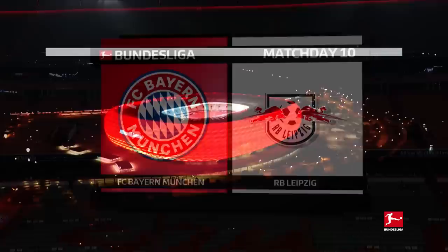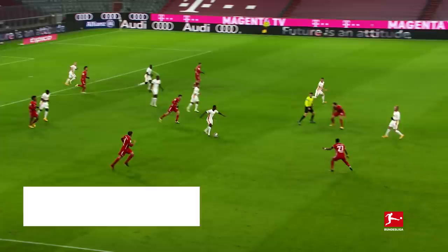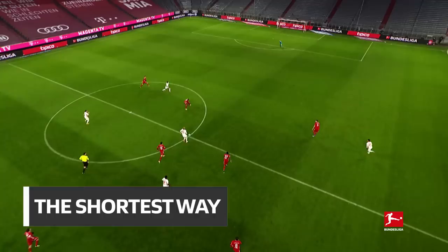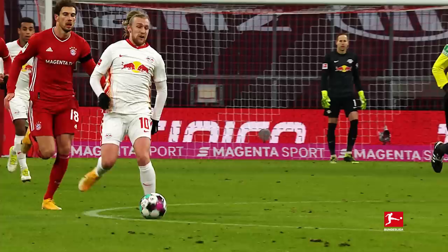Especially when Bayern play at home, their opponents often employ counterattacking tactics. This is clearly visible when comparing Leipzig's starting line-up with their actual tactical formation. Leipzig defend deep — their nominal centre-forward Emil Forsberg drops back and acts as a relay station for the counterattack. This means the midfield can be bypassed via the shortest route, and that's just what the wingers were waiting for. Forsberg plays the killer pass. Neuer has come but doesn't get there. Typical Leipzig on the counter — so swift, so devastating.